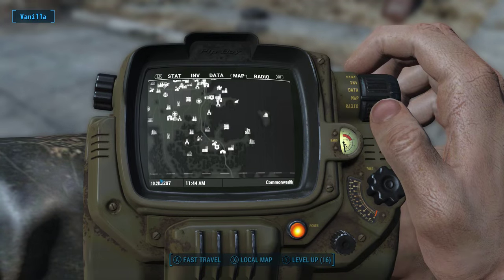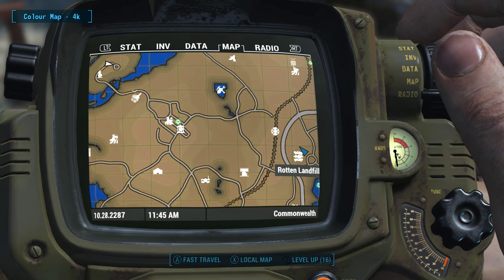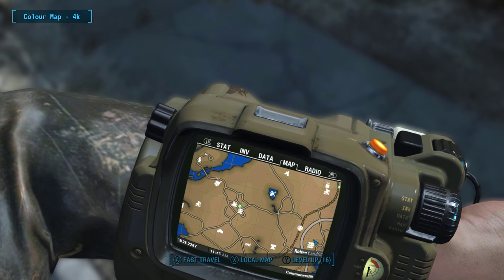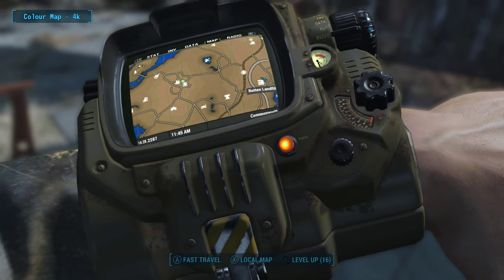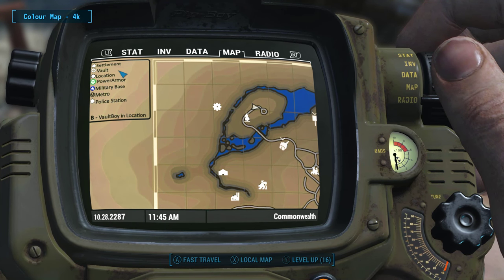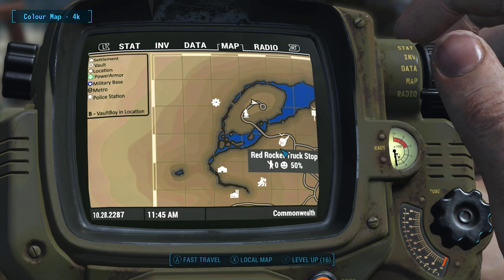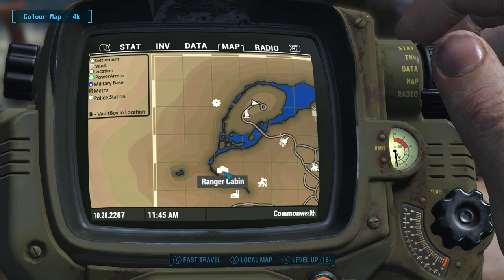The second mod we've got today is Color Map 4K with locations. As you can see, the mod adds a whole lot of color as well as increasing the resolution of the world map. There are also a few new options for you to choose from when you first install the mod. You can choose between 2 and 4K resolutions, as well as what you want to appear on the map. If you choose to show everything, the map will mark settlements, vaults and all of the other locations in the game, including those not normally seen on the world map.